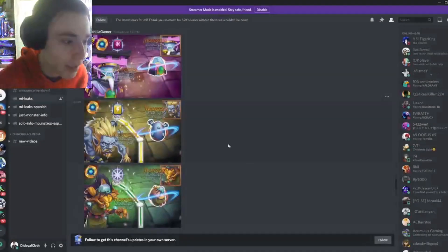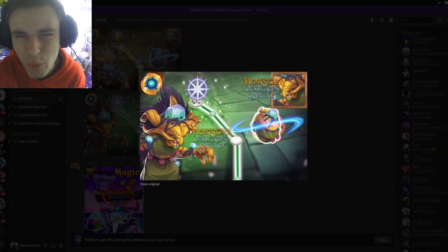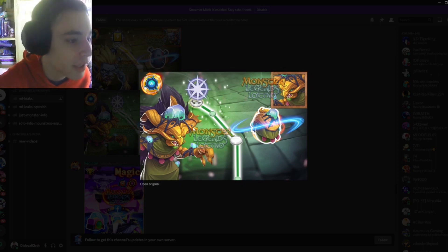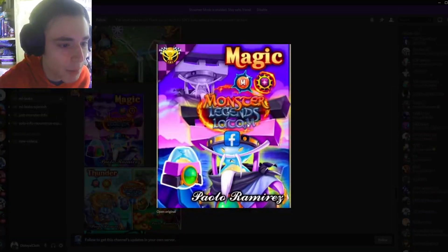Then we also have this one which is like a corrupted version of — I think it's a legendary named Wicca, and it might be a mythic but I'm not 100% sure. This is the corrupted version of that monster and it's basically just that monster with like a lump on inside, which is kind of weird, but yeah I like it I guess.